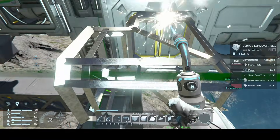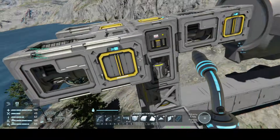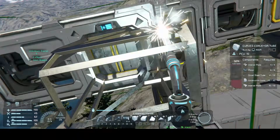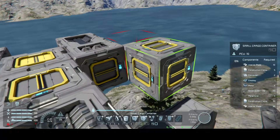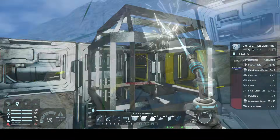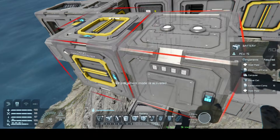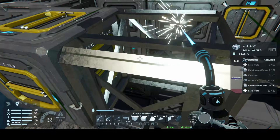On each outside of the last O2H2 generators we added, add an elbow conveyor, then a small cargo container on the end of that. Next to the small cargo containers, we add a battery on both sides of the ship, creating a mirrored design.